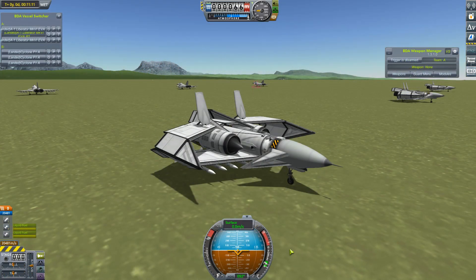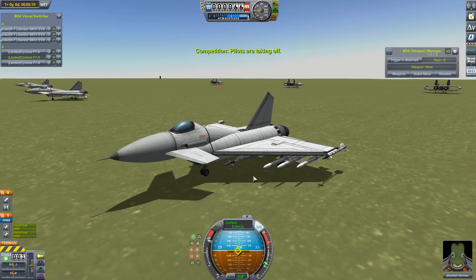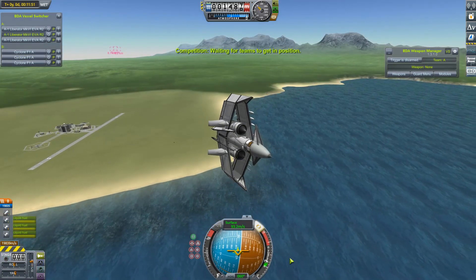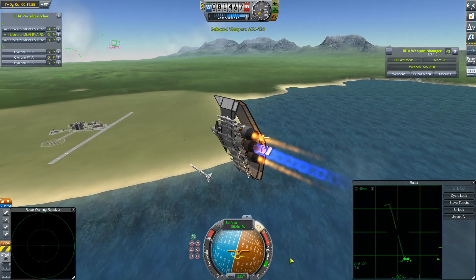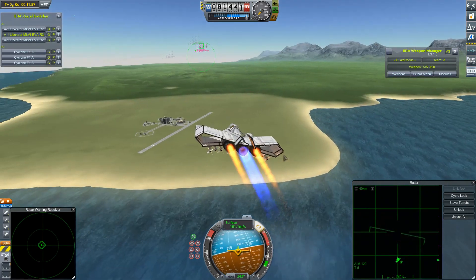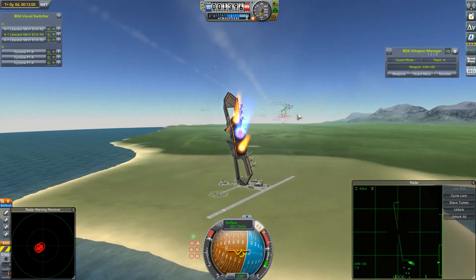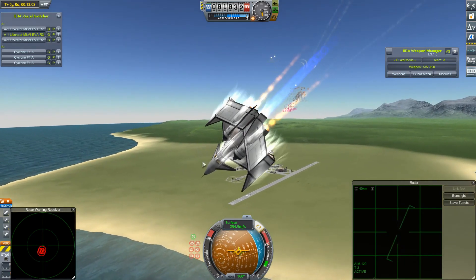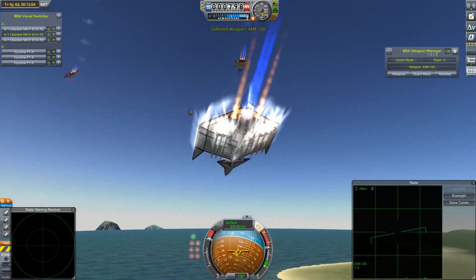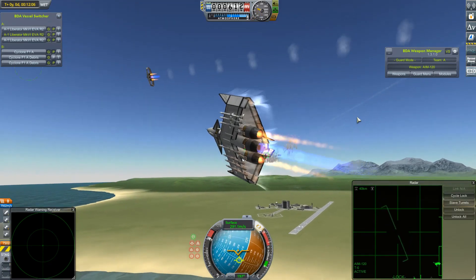For the first of the three fights, these Liberators will be going up against my Eurofighter-esque Cyclones. With a sense of impending doom, let's get this one started. Here we go then. I think the Cyclones will be hoping for a couple of lucky early missile kills. The Liberators get their missiles away, and it looks like the return volley is already coming in. That's two away — they're set up to fire two missiles at their enemies. They're probably going to dodge this okay. Yeah, those two go flying well past. All three are not unharmed.